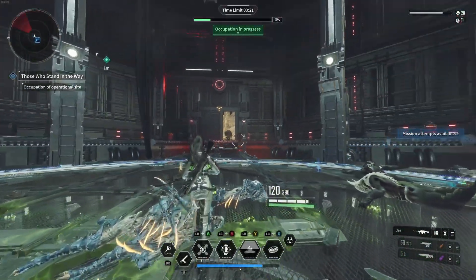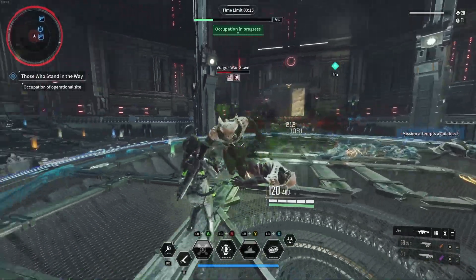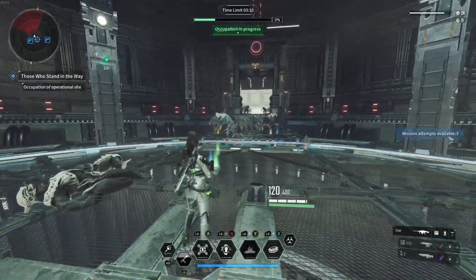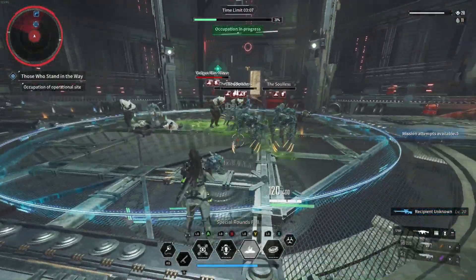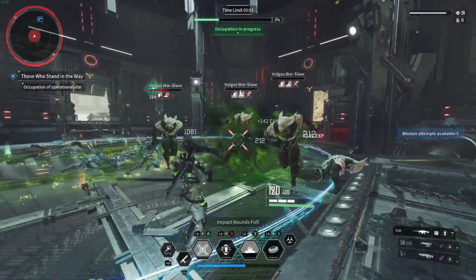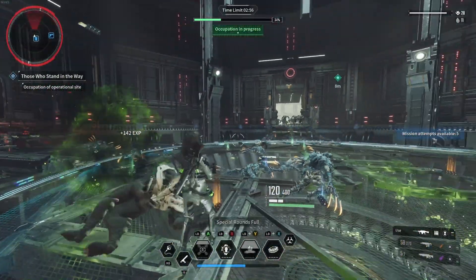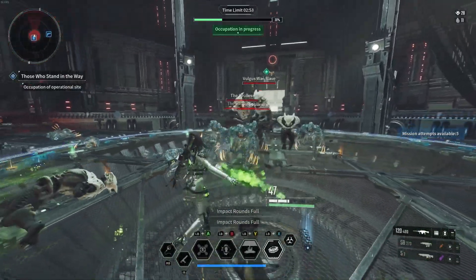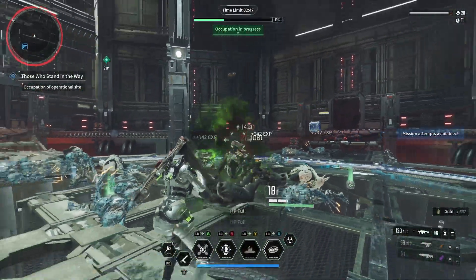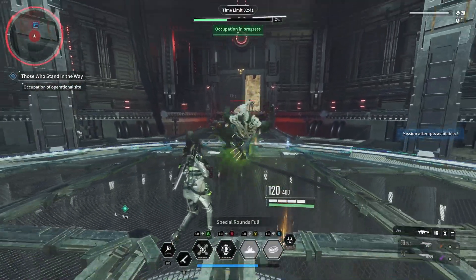Once you find the right balance for your play style and skills, you'll definitely find the right descendant for you. The big thing with this game is there's a different play style for each descendant. Figuring out what play style you want in The First Descendant will improve how you play and enjoy the game. If you enjoy running and gunning, don't select a descendant that relies on skills for damage.